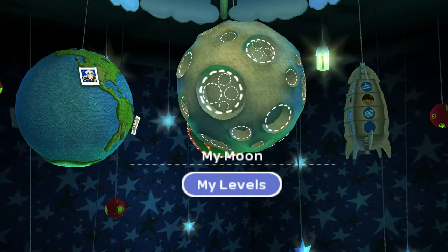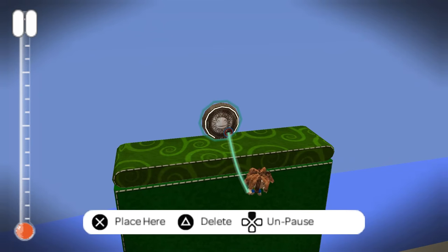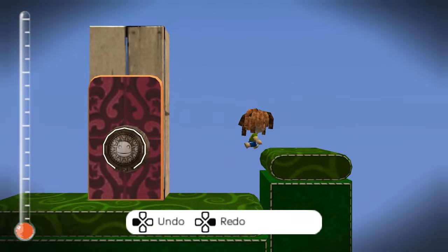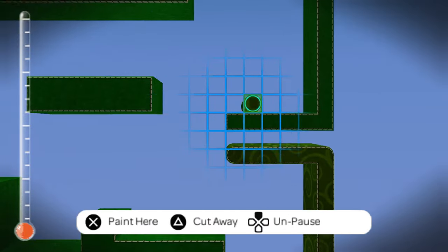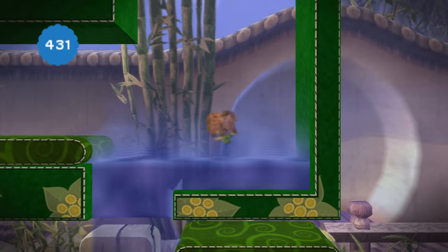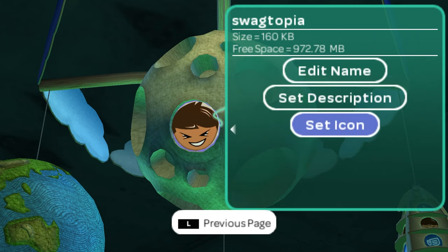I decided to check out My Moon after playing the story. This is the area where you can create your own levels. There were so many tutorials to get through, but I was finally creating my own level - and it's a lot more limiting than I remembered. Compared to the PS3 games, it's a bit of a struggle to create with the PSP tools. I still made something a little cute, but in classic novice level creative fashion, it's unbeatable. I made a terrible level. I made sure to call it Swagtopia in honour of my sister's Animal Crossing island, Swagland.